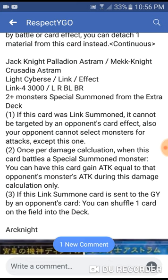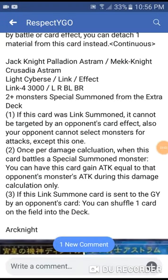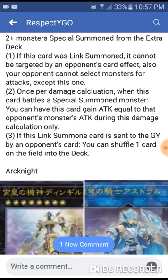This card is a Link 4 Cyberse Link Monster with 3000 attack. It has arrows pointing left, right, bottom-left, and bottom-right, and it takes two or more monsters. If this card is Link Summoned, it cannot be targeted by opponent's card effects, and your opponent cannot select monsters for attacks except this one. That makes the Crusadia trap — Crusadia Vanguard — kind of useless at that point.